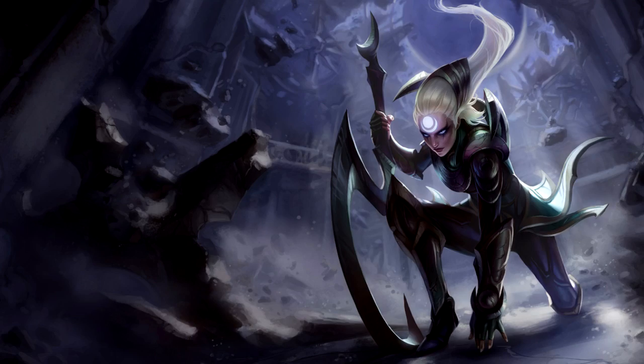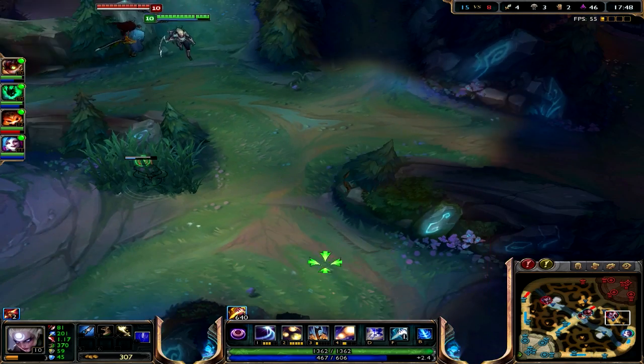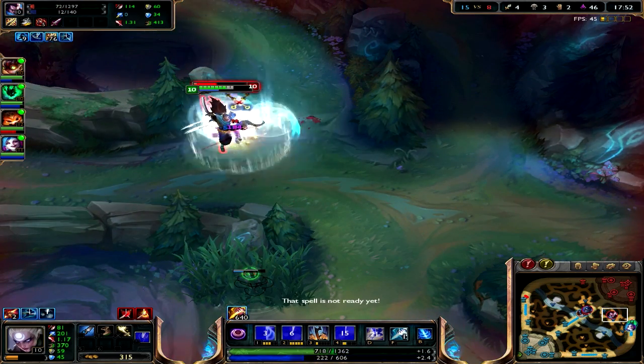Starting off, we have Diana. Bring down the sun. Diana has always been an interesting champion, and one I enjoy playing. But, except for just white light, what is her magic actually?